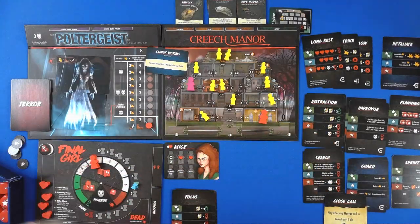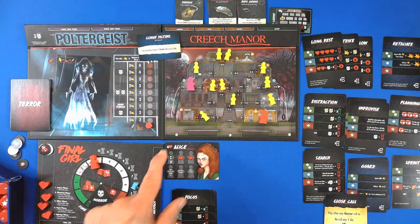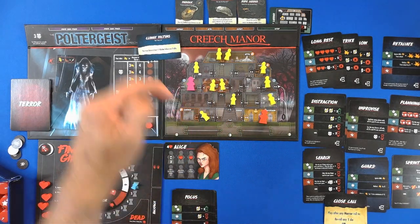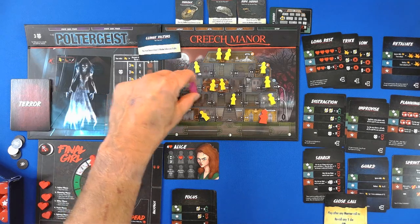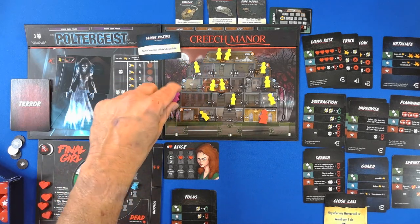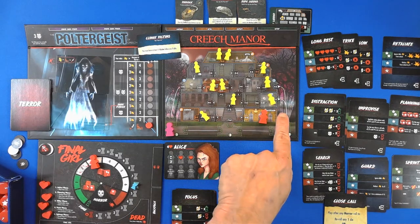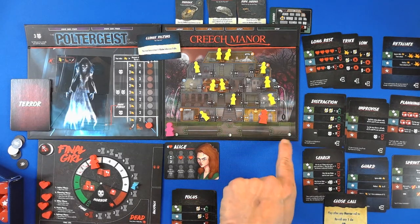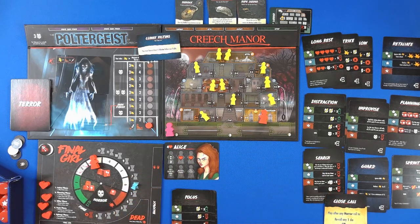Creech Manor is a house — I'm always thinking Amityville Horror here. You can go up and around and there are one-way paths. Basically you need to go get somebody, run it, go down the ladder, go down the tire swing, or jump, and then you can go ahead and release your people out.